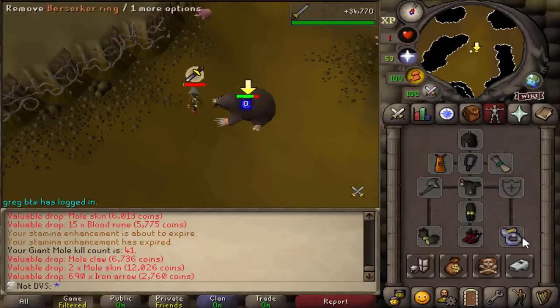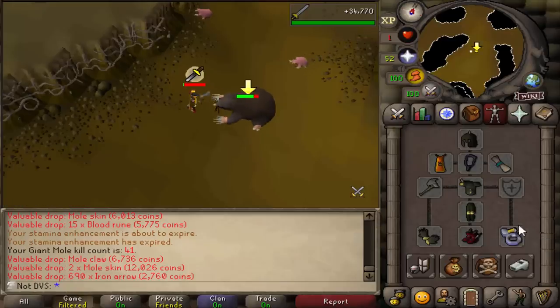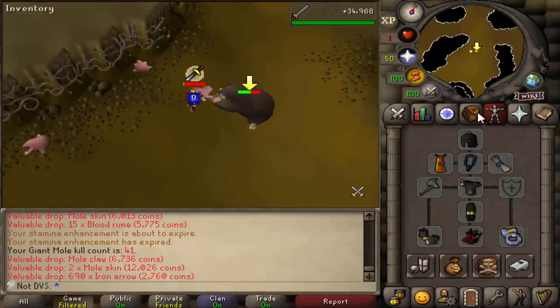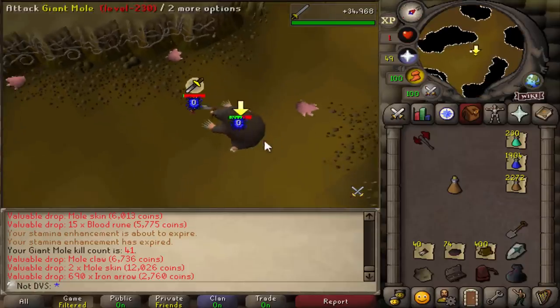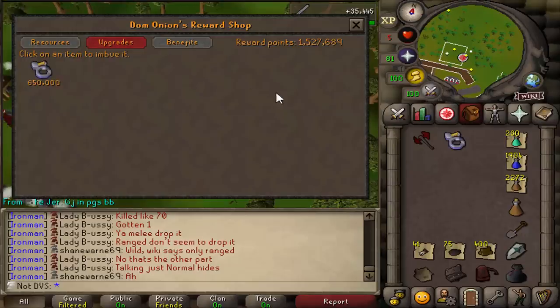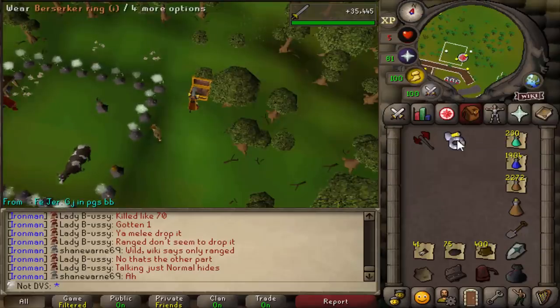I need to take a quick break from mole. I completely forgot to imbue my Berserker ring before starting and I really want that +4 strength bonus, so I need 650,000 more Nightmare Zone points. But actually, I already have 1.5 million points, so as easy as that — there's the Berserker ring imbued.